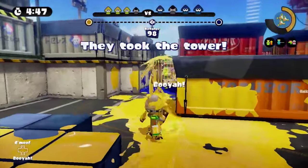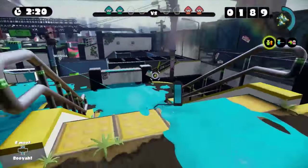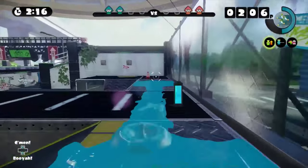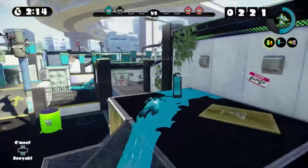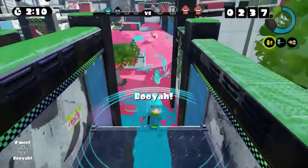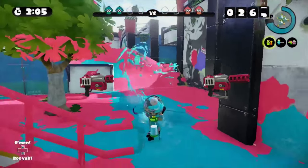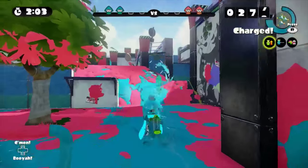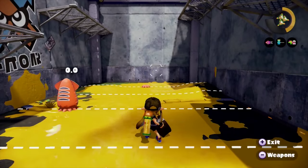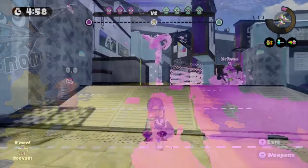The unique aspect of the Sloshing Machine is how it spreads ink, and that sort of plays into this damage output confusion. The Sloshing Machine actually shoots out ink in a straight narrow path and sort of explodes at the end of that path. It almost feels like a Rapid Blaster or even a Rapid Blaster Pro, and it actually functions pretty similar to a blaster's blast radius. So if you get direct hits, you're going to get a 2-hit KO, otherwise you'll be getting a 3-hit KO or worse.